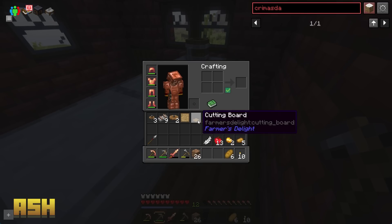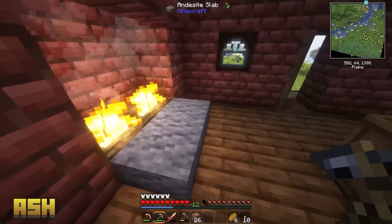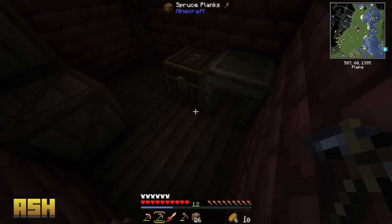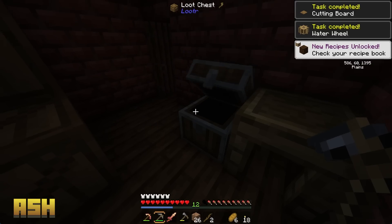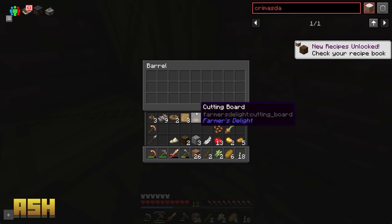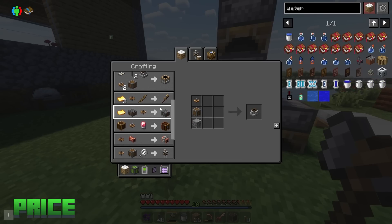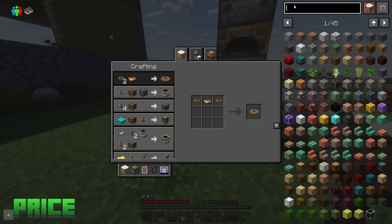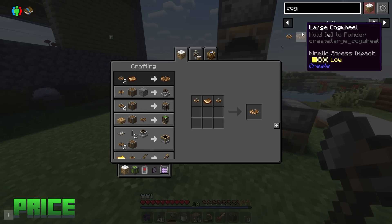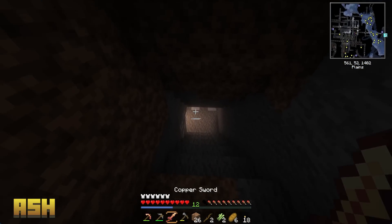I found a cutting board from Farmer's Delight — it's actually kind of useful. If you find any leather armor in dungeon chests or something, you can cut it apart and get the leather from it. What else do I need — more big cogs. Hopefully it's as simple as — they really make these things so much more difficult than they need to. The basic recipes for these are so much simpler.